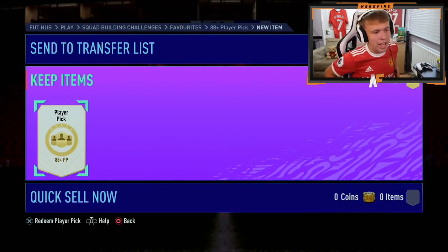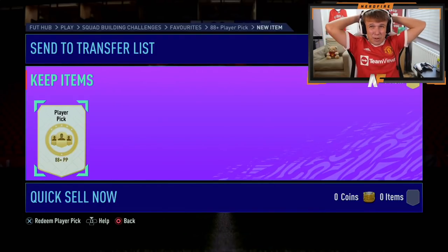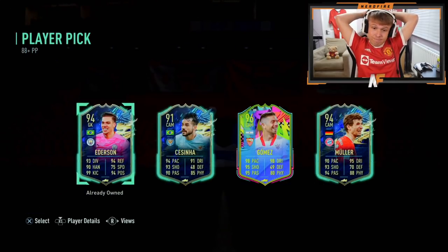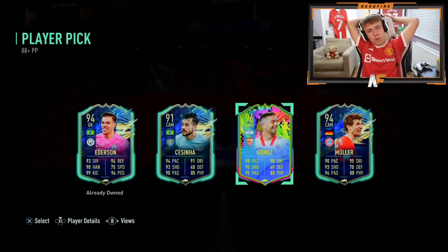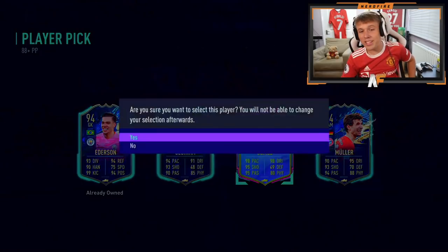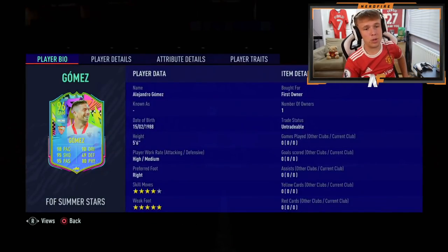Mr. X Lost Mafia is in the house. Come on, I want to see another big pull. Papi Gomez - is that how you pronounce it? I'm pretty sure it's Papi Gomez. 96 rated, the card's pretty sick as well. Four-star skills, five-star weak foot.